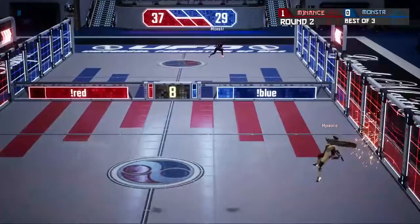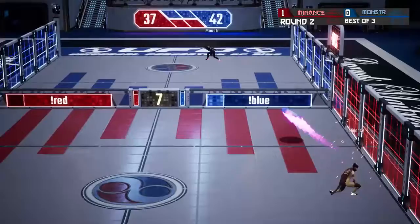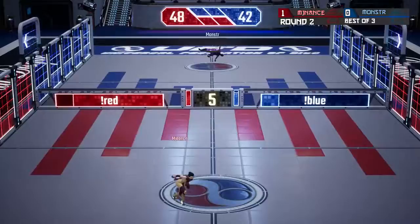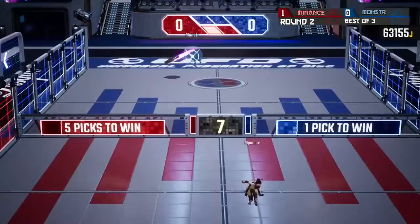Post shots from both players seem to be the flavor this time. A nice post shot to the left side of the court — Monster is now leading 42 to 37, has advantage. 48 to 42 with those points there. Short hop from MJ Nance, hard hop from Monster, hard hop from MJ Nance — Monster unable to catch it. The rips come out from both players: 56 points for MJ Nance. 56 to 42 — he takes Set 1.